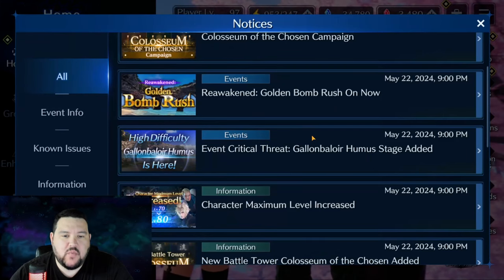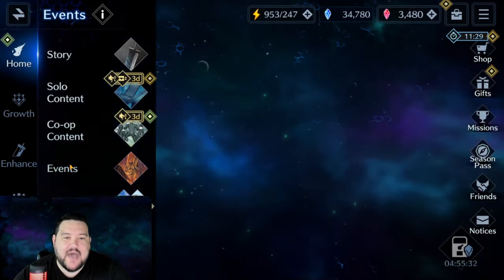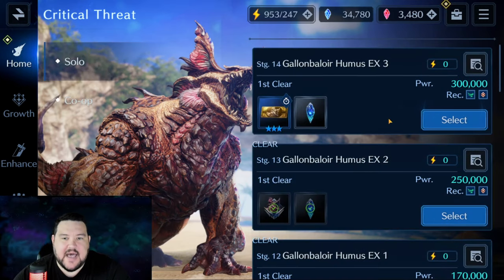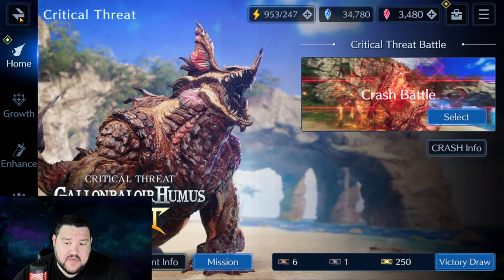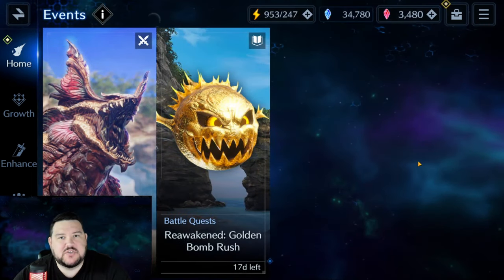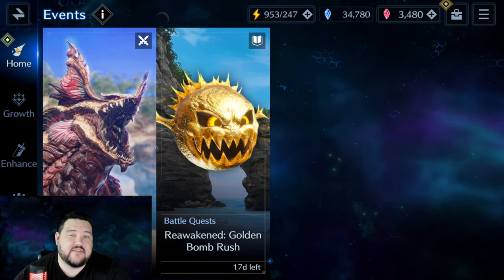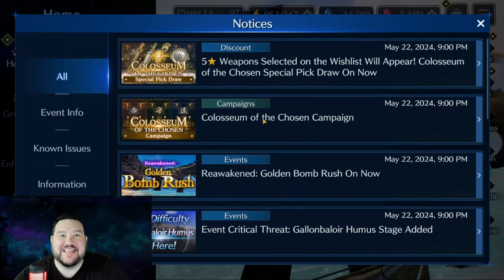Coming back to the notices: the Critical Threat event, Galenbelor, has been updated and now includes EX3 and a crash mode. I haven't attempted EX3 yet, but with the 300,000 recommended power I imagine it'll be pretty difficult. If I'm able to clear it, I'll put out a guide. We also got another win weapon for Matt, which is pretty par for the course — a second weapon that does similar things to the first.